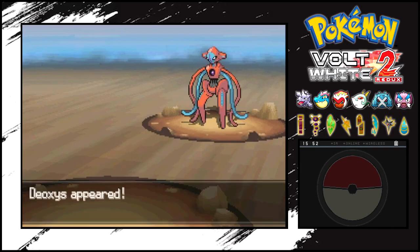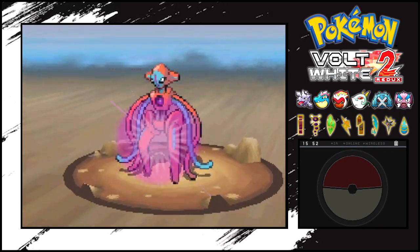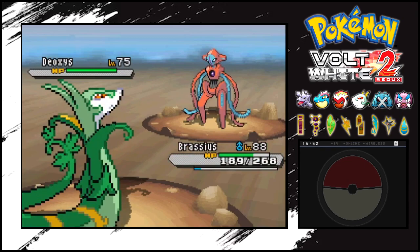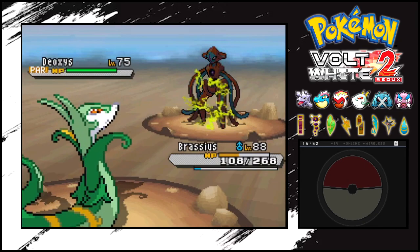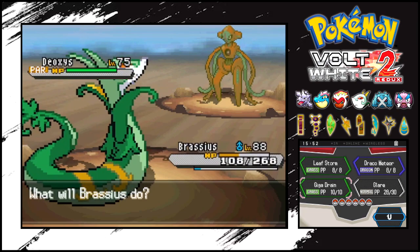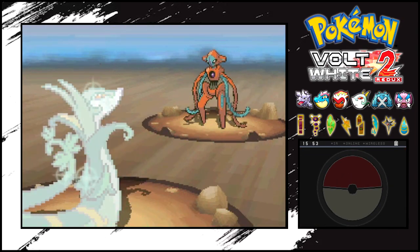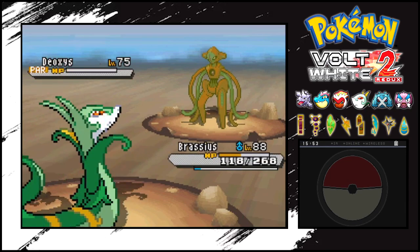I guess we'll still try the strategy that I was talking about. Let's go into the battle. Yeah, I guess we'll go for the Glare. He's going straight for the Psycho Boost which is probably going to do a lot of damage to me. Yeah, that is definitely a lot of damage. But he's going to get his Special Attack lowered. I'm probably hitting him once, maybe. I think he might survive. Never mind - I forgot that Deoxys has like no defenses.